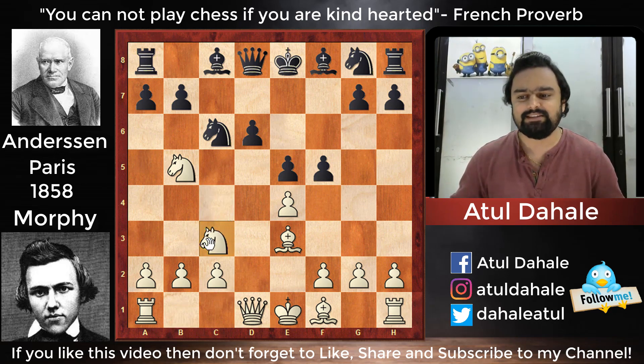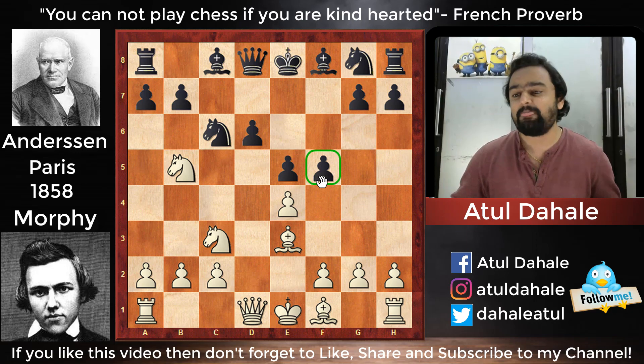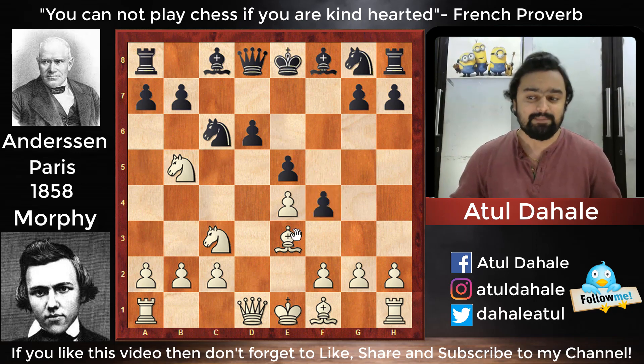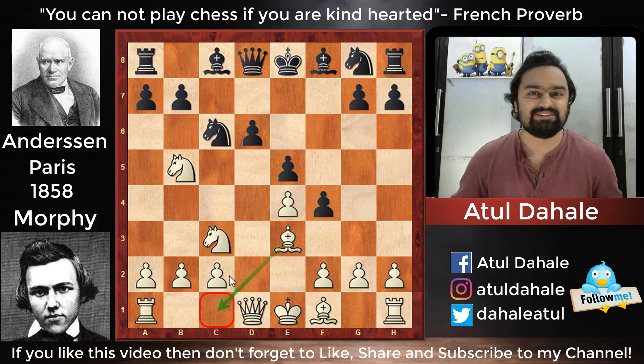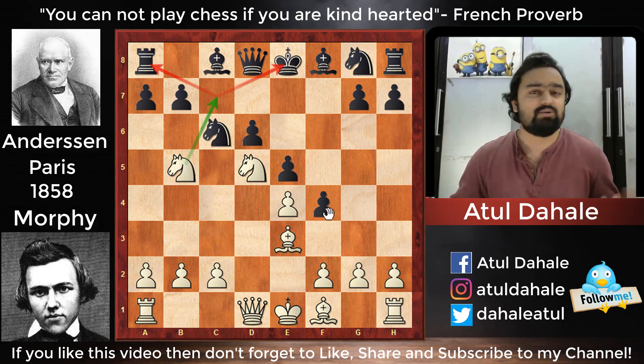Morphy, being very cool-headed, just played Nc3 without paying much attention to the f5 pawn. Anderssen thought he could now play f4, push the bishop back, and have a great kingside position. But Morphy was in no mood to retreat. He played the brilliant centralizing move Nd5, surprising Anderssen. There are now threats of a check with a fork on the rook and king, so Black needs to be careful.